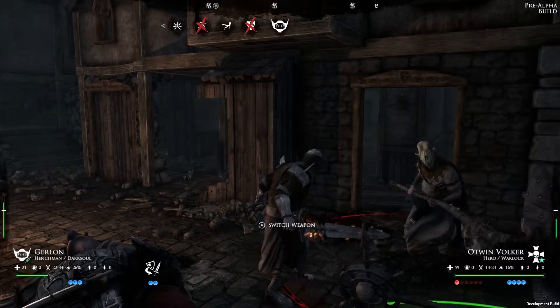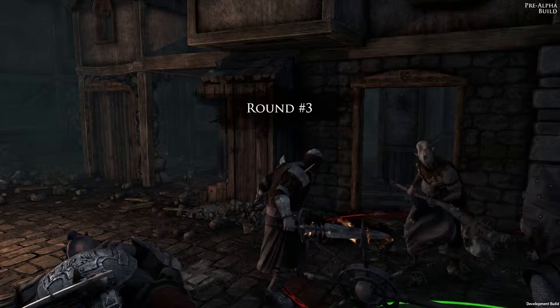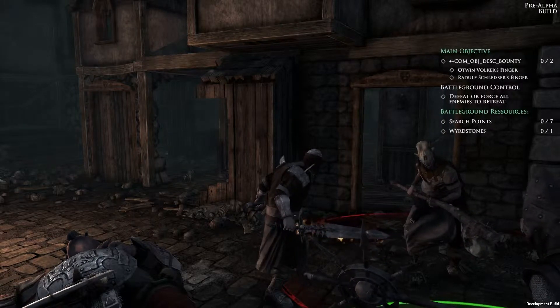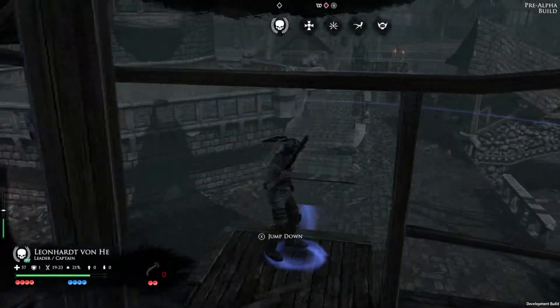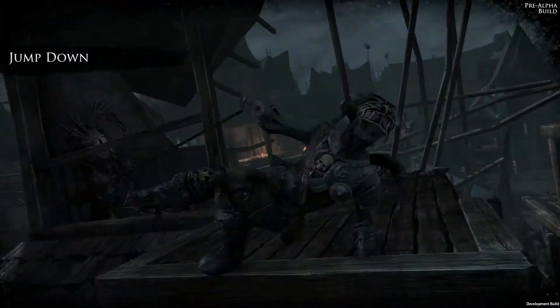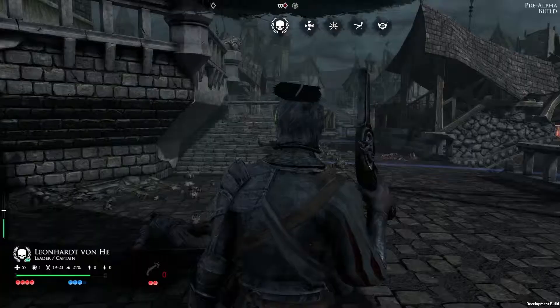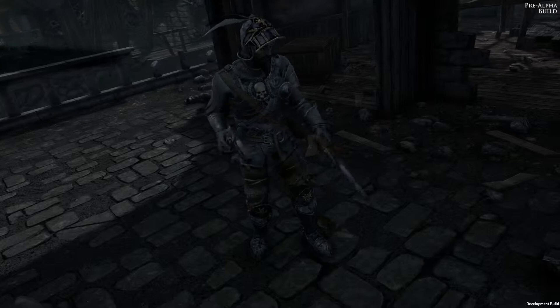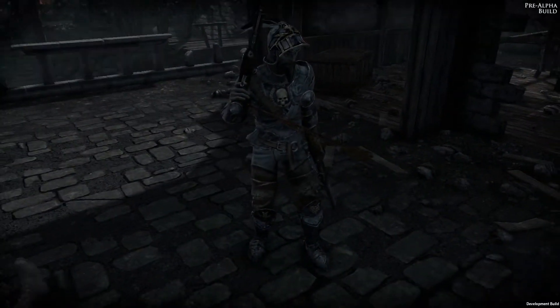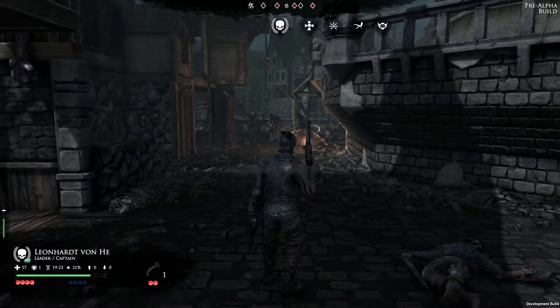Clever move here — engaging the warlock forces the human player to spend some extra movement points to disengage. With no target in range, the captain will leave his vantage point by attempting a perilous jump. After reloading, the captain decided not to take another action.